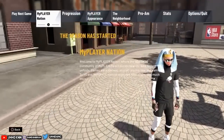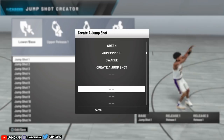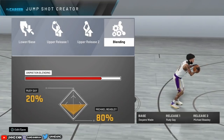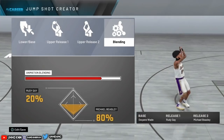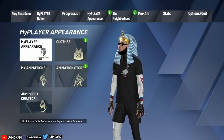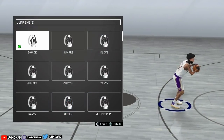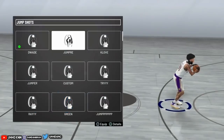Now for the badges — if you guys rock with gold Quick Draw, that's fine, but I use Hall of Fame. Now let me show you the actual jump shot first. Right here, the base is Dwyane Wade, and the release one and release two are Rudy Gay and Michael Beasley. That is the jump shot I use right now. If you guys don't have custom, just buy the D-Wade jump shot, but I prefer custom because I feel it's much better.